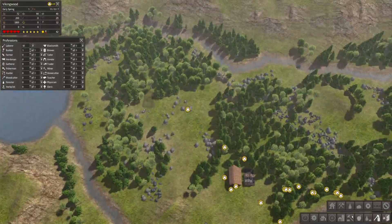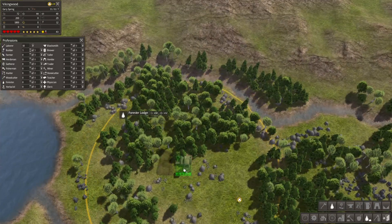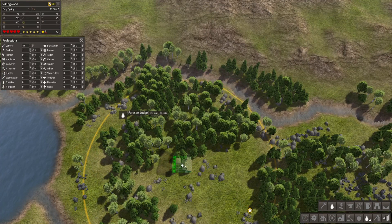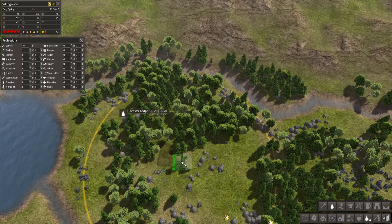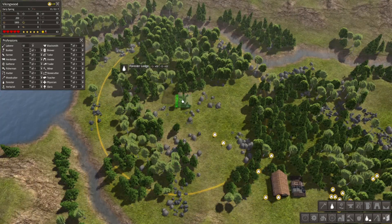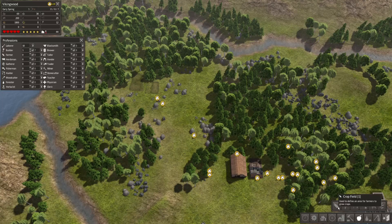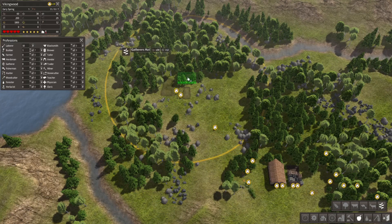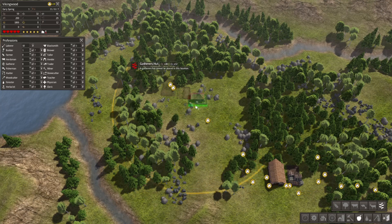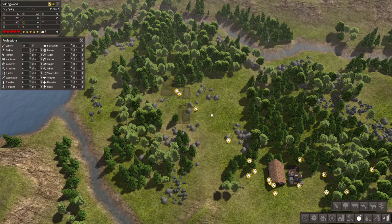We have one hunting cabin over here, and then we're actually going to want to put a forestry lodge next to that thing. Let's go ahead and put our forestry lodge right here. That way it'll synergize with the hunting cabin well. Let's also try to get a gathering hut somewhere — I wonder if that should also just be right up here. That looks pretty good, so we'll put a gathering hut there as well.